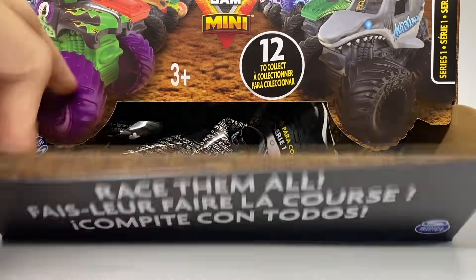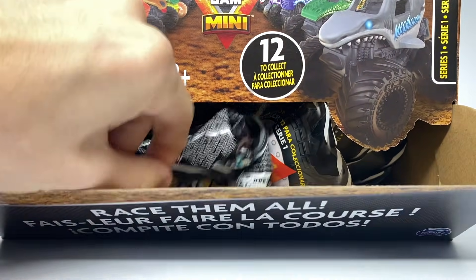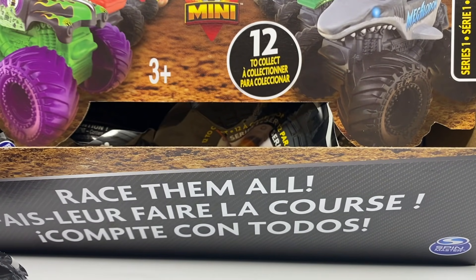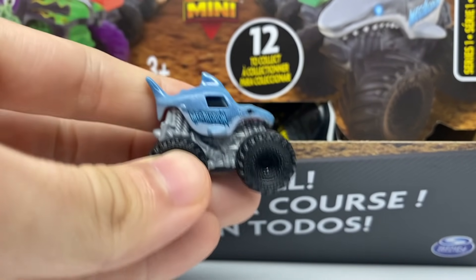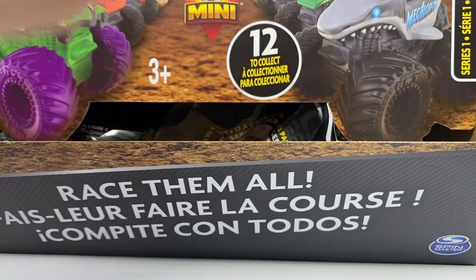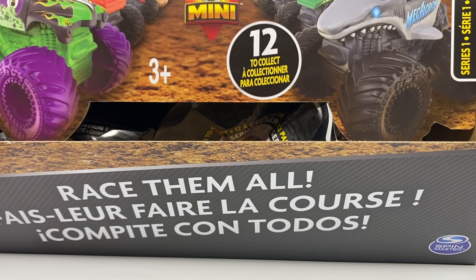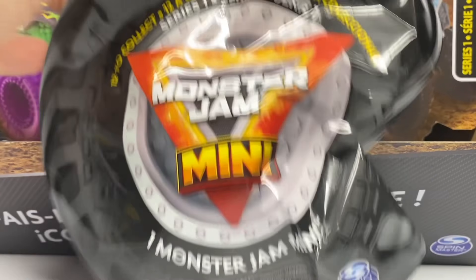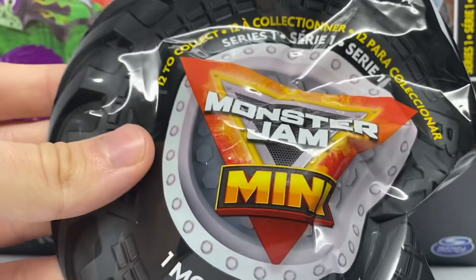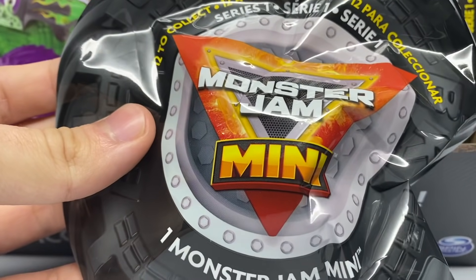Here is our first ever look at the minis on my channel. I had to pause the video to get the codes and specific quantities so we can continue the review. The first one — I'm guilty of opening one already. There are three Megalodons in this set and Megalodon's code is number 68. As we go one by one, you'll see the codes on screen. I'm not going to go in order because it would make the video too long.